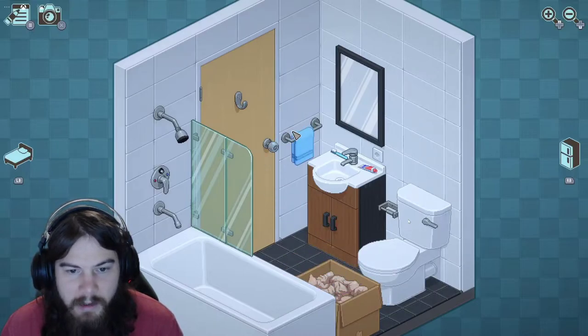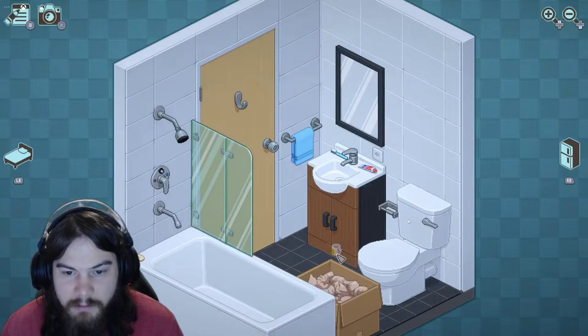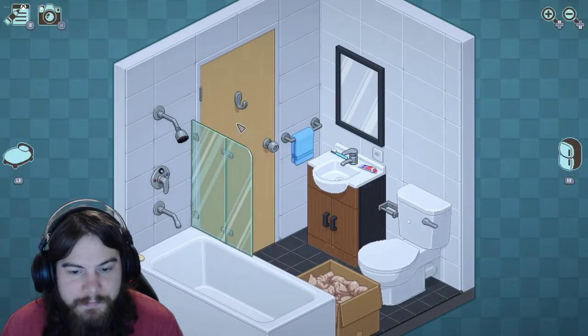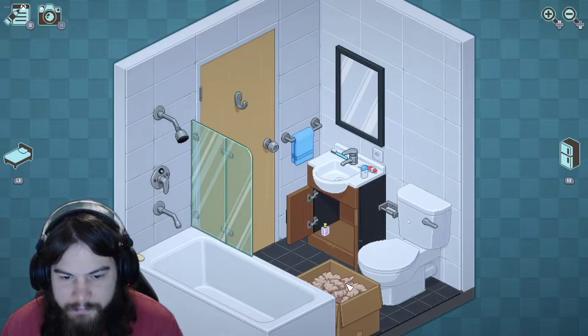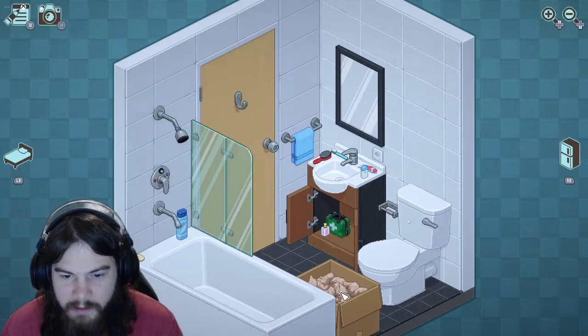Okay, the towel goes in the rack. Soap — I'll put you there. Must've got a rack for the soap. Is that floss? Assuming that's floss. That's perfume — I can probably put the perfume down here. Shampoo — yep, that goes in there for sure.